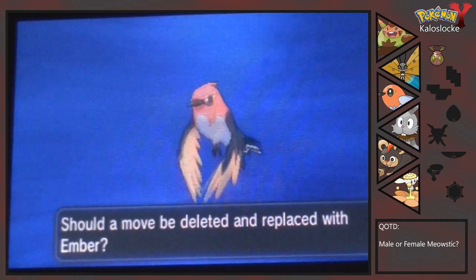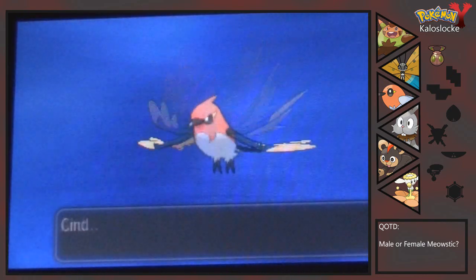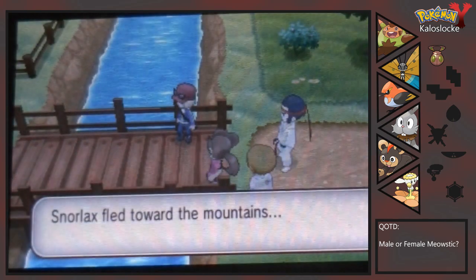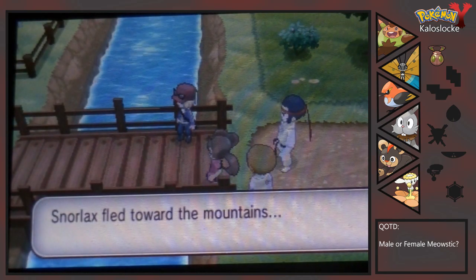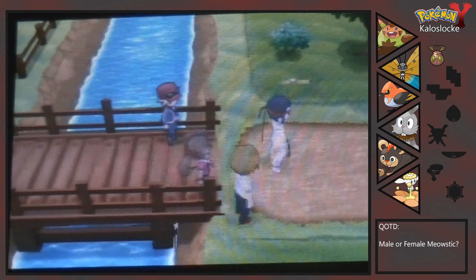And Cinder is going to evolve finally. We get rid of Tackle for Ember, like I planned last episode. But hey, now we have two middle-stage mons and one fully evolved mon — both of which are terrible against Grant. We have a fully evolved mon and a middle-stage mon against Grant. That is actually not good at all.